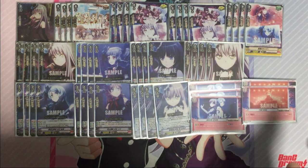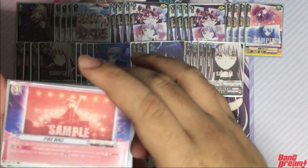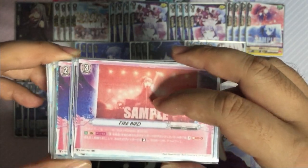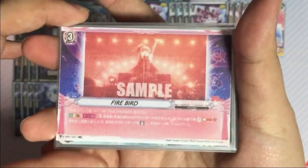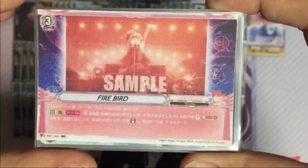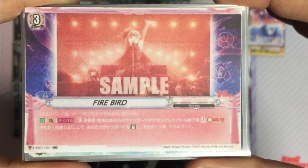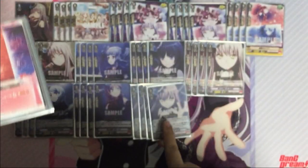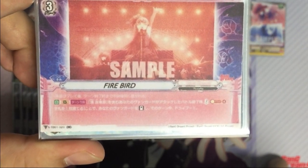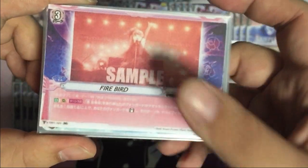Next we'll take a look at Roselia. We're not playing the grade 1 order due to personal preference — I prefer the grade 2's ability over the grade 1 that gives two units power plus 5,000 and lets you draw. Let's start with the grade 3 order which is the key card in this deck. Once per turn, after your vanguard Minato Yukina — the main vocal — attacks, you pay plus four, discard one card from your hand, stand your vanguard and drive minus one. Basically a mini Dragonic Overlord.